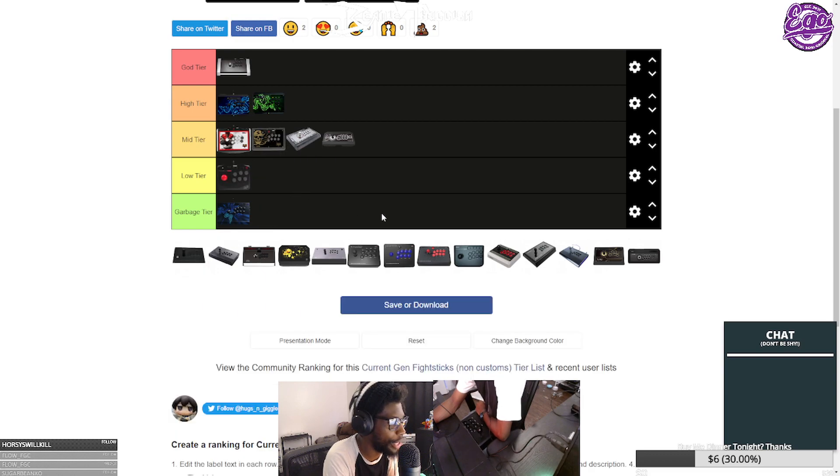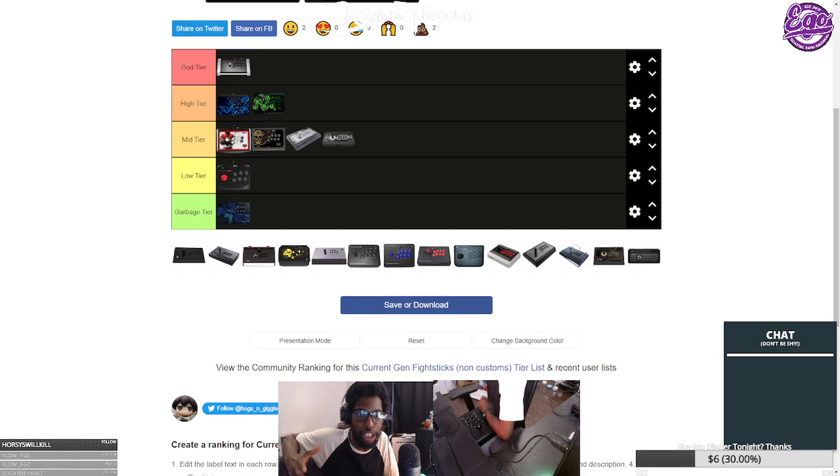The Mad Catz Alpha — I can't put it in garbage tier in good conscience. It goes in low tier. The buttons are soldered but it has standard connectors once you unsolder and add quick disconnects. The stock buttons and lever are trash and it was overpriced at $80 for a six-button layout, but it's a nice little mod project and it had PS4 support. Some people like the small form factor. I sold mine to a friend after swapping in Hayabusas and adding quick disconnects — there were good uses for it.